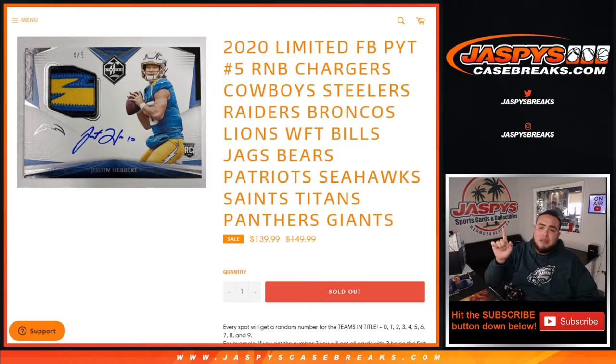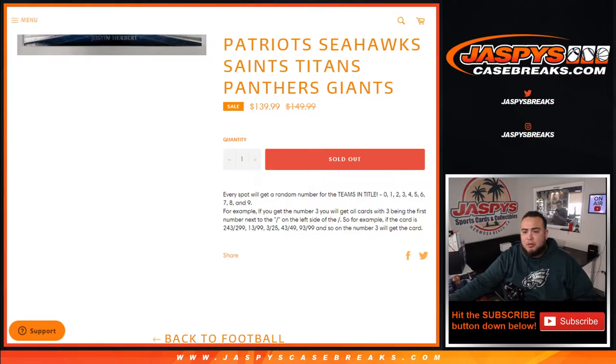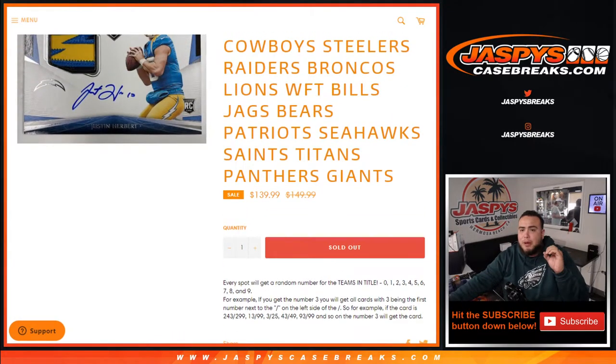You get a piece of all of these teams in Limited number 5, RMB style, which is a random number from 0 through 9. As an example, if we hit any of these teams' hits with 3 being the first number next to the dash — on the left side of the dash — if you get randomized block, there is an example. You will get all those hits. If there are any redemptions, spot 0 would get any and all redemptions for these teams.